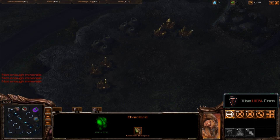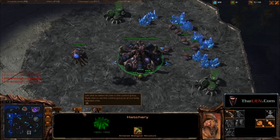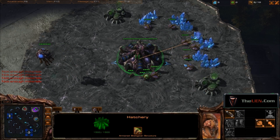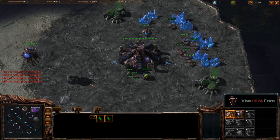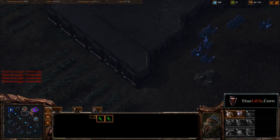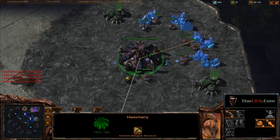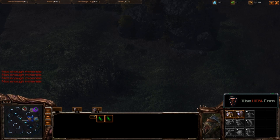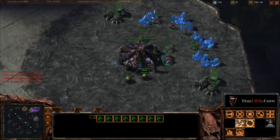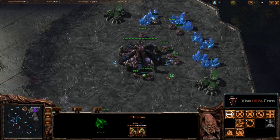I like to set my overlords at their expos like that, in case anyone cares to share their opinion about overlord placement on this map. Sometimes overlords behind the gold, then overlords at this corner and this corner. That should help with the early pushes. And then sometimes right here in the middle — can you put it right here for the DTs?